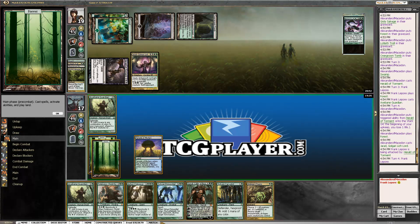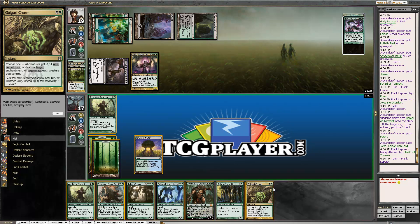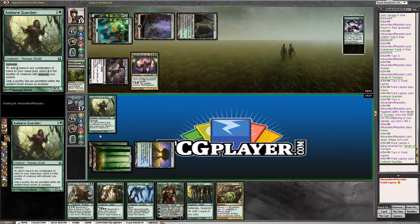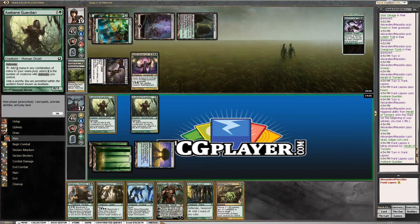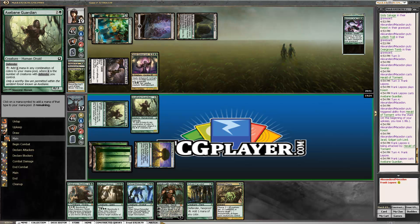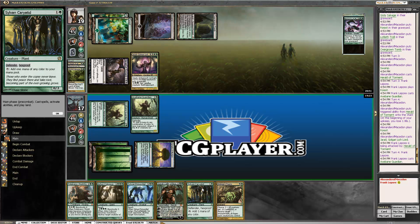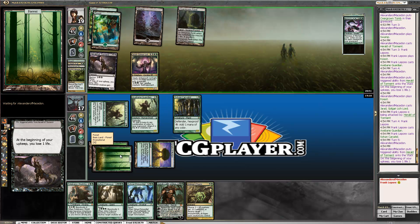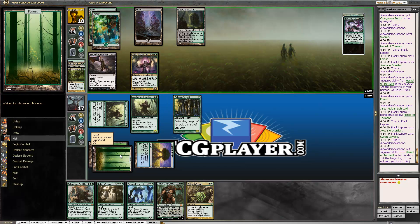Actually, kill that guy. We can go Axebane Guardian and still — actually here's what we're going to do: Axebane Guardian and then Sylvan Caryatid. We'll take a bunch of damage but then we'll have massive mana. One, two, three, four, five, six, seven — ten mana next turn. That's too much. And if we draw a land we can Arbor Colossus and kill his Herald.